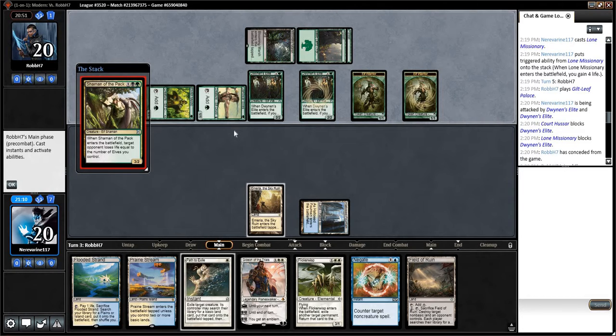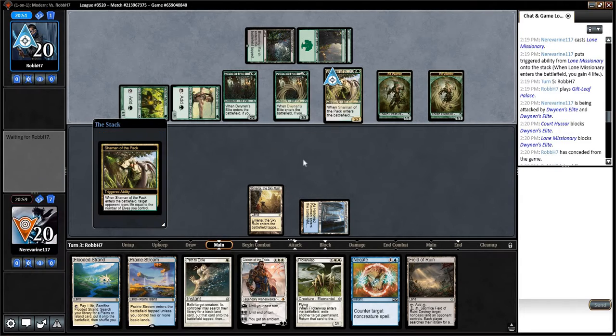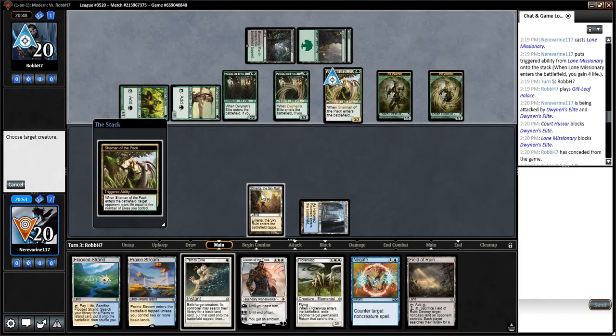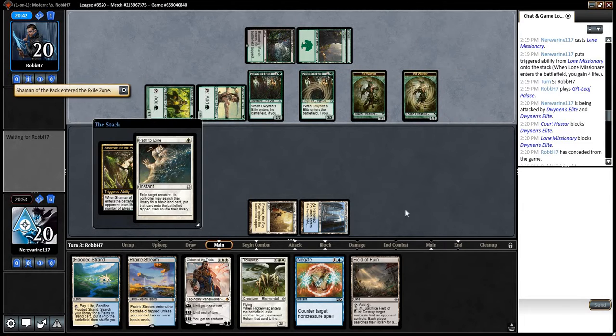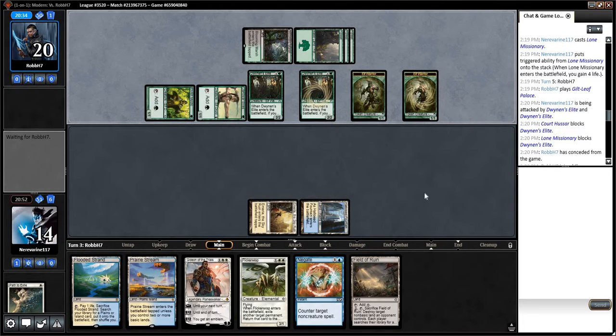They could also play Lead the Stampede. Shaman of the Pack — that's not great. One, two, three, four, five, six damage plus swing. The number of elves you control — I think we'll path that right now. I think we're going to get run over this game; I think we needed a sweeper.